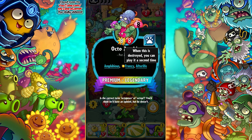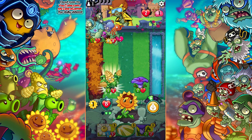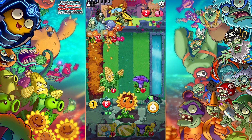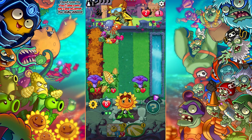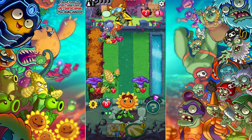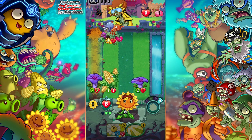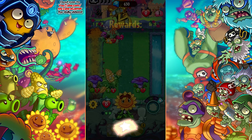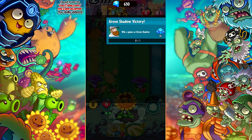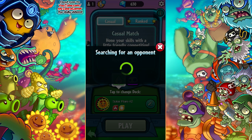Holy cow — these are Amphibious Frenzy Afterlife. What does Afterlife mean? When this is destroyed, you can play it a second time. Calm down, dude. Well, I might as well do this — I'll be able to get rid of him this turn. I'll just play you here and we'll go with it. He has so many cards — I can only assume he has some kind of combating trick. He really tried to pull out the stops for his team, but he only has one brain zone. He might have another electricity, but he's out of shield — so I think I might have just won right here. And I'm just like, game, where's my Blooming Hearts?